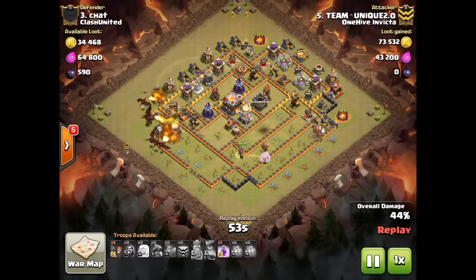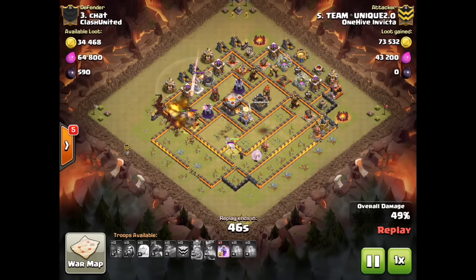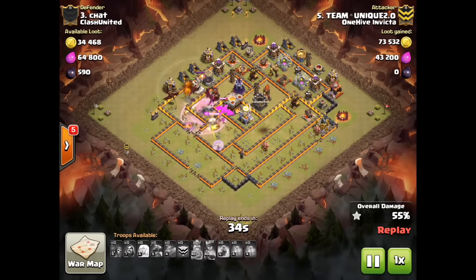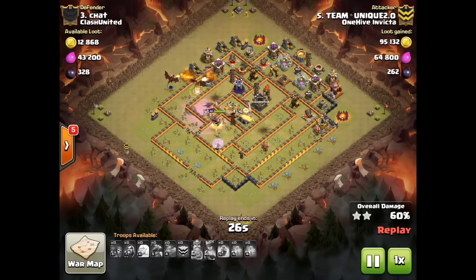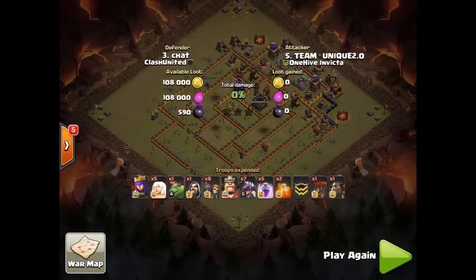Down come the dragons with a max hound in the CC to tank for that single AD up there. The queen finally gets that sweeper. Drags are in there — rages up the dragons and they push straight to that town hall very quickly. He's wall broken in so the queen has access to that town hall as well. He's sitting at almost 60%, 59%, and that goes down — two star easy. To get almost 70% on a Town Hall 11 with a Town Hall 10 is huge. Great attack, very nicely done, TU.